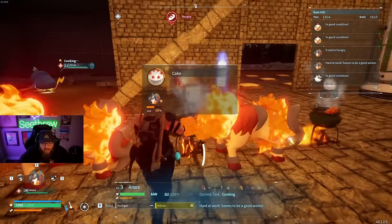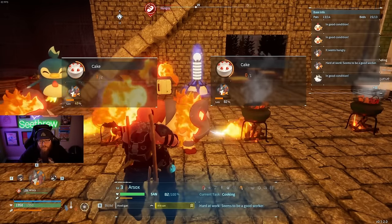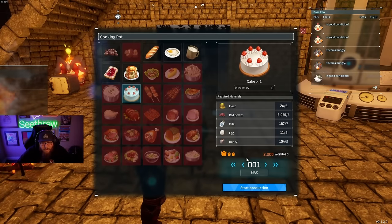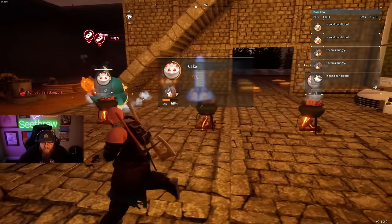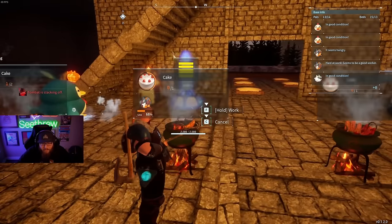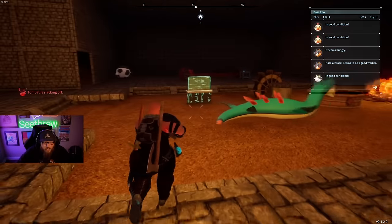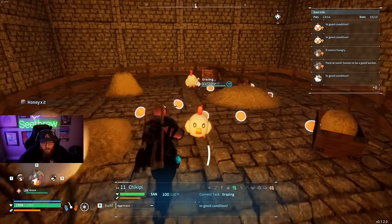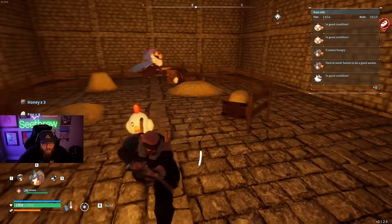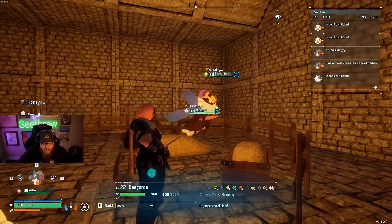Number one being the cakes. You have to have cakes in order to breed. I highly suggest once you get the material to start making cakes that you have at least three cooking pots that are just going at all times. These cakes take like 20 minutes to make. So what we're going to want to do is your ranch — you're going to need cows, chickens, and you're going to need the Beegarde.